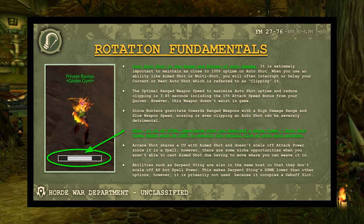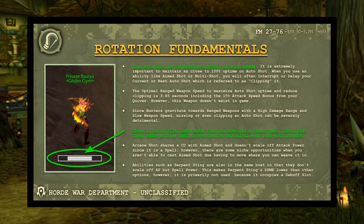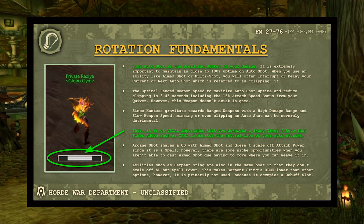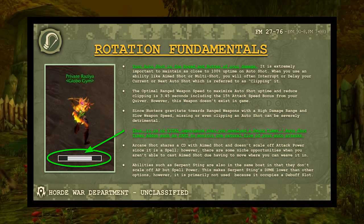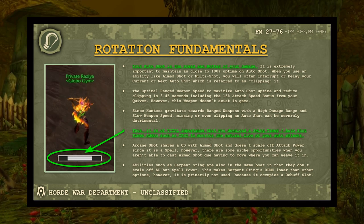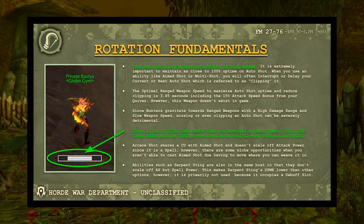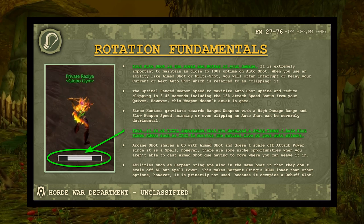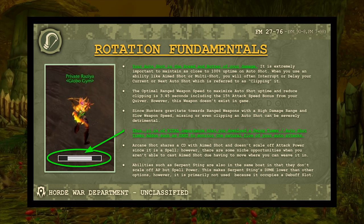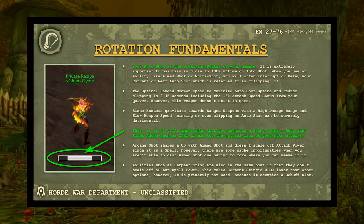Full version versus clipped version of the rotation — this all pertains to auto shot. The second key takeaway: download an auto shot timer. To accurately monitor those pendulum swings you need a visual tool. What you're seeing on-screen is a picture of Rezaia shooting his crossbow alongside a bar that fills up and resets repeatedly, telling you when to move and when to plant your feet and shoot.